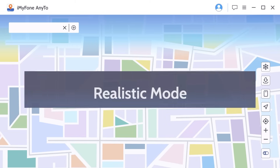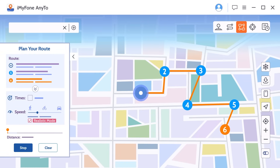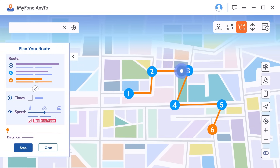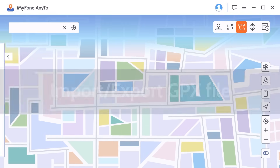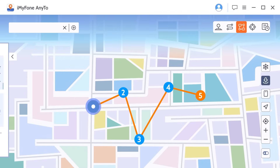Number 2: Realistic Mode. The moving speed will randomly vary in the upper or lower 30% of the selected speed range, and the speed varies every 5 seconds. Number 3: iMyPhone AnyTo can import and export GPX files of single and multiple paths to save your favorite routes.